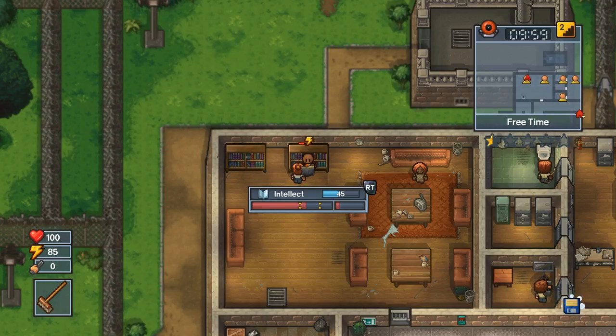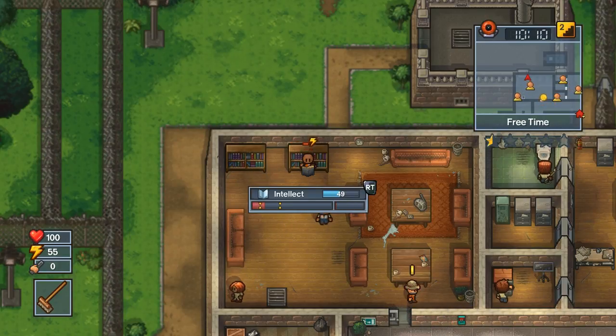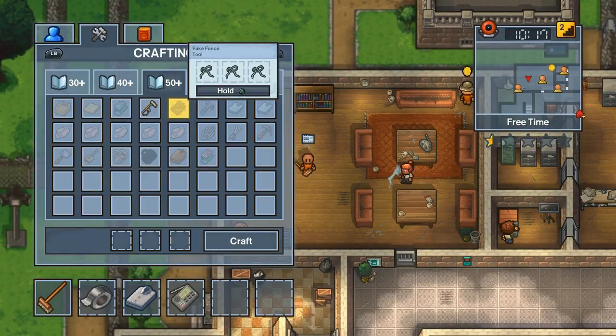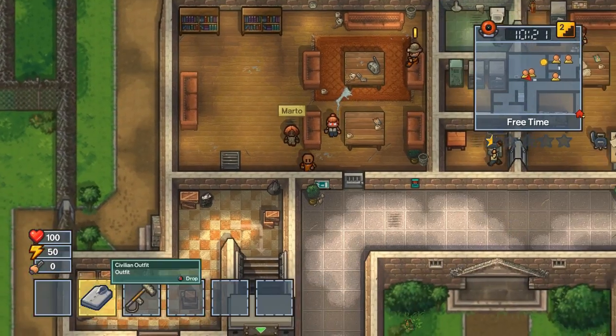We're just going to come back and keep building our intelligence all the way to 50. They show the intelligence on the screen now because I had a bad habit of forgetting how much I had. We got 50 intelligence — heading over to the crafting station, and we are going to build the fake audio equipment right there.